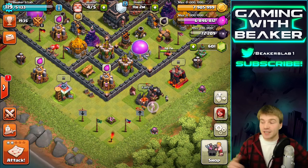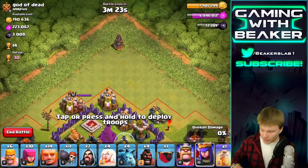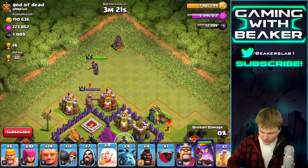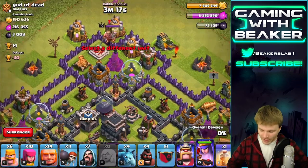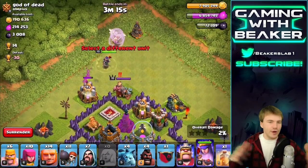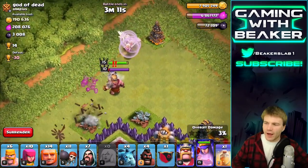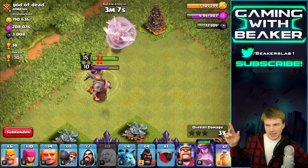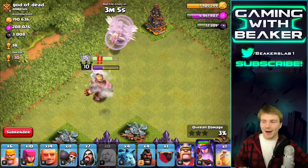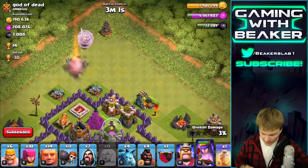I want to get the bonus and see how much it is, then we'll go from there. Let's start the raid - drop the queen, a couple of healers. There are no air defenses in range here at all, they're way in there, so we won't have to worry about those for a while. We're doing the queen walk here with the level 15 queen - I've been messing around with this a little bit and it's working pretty good.